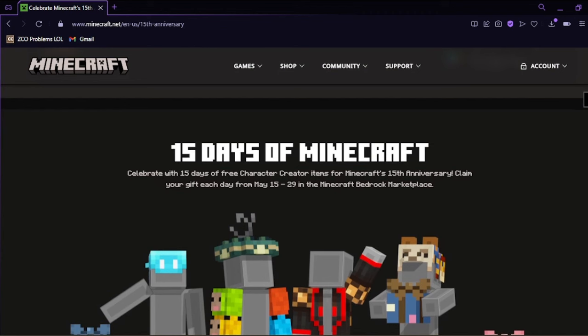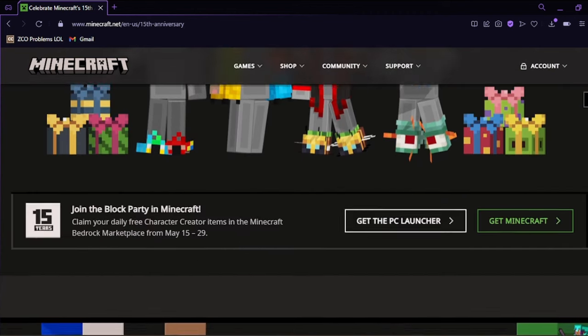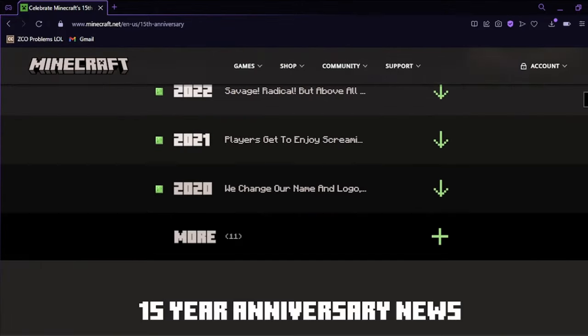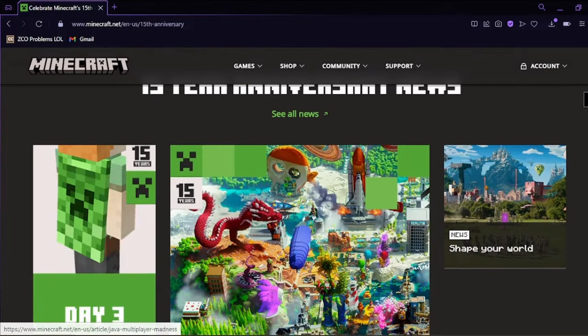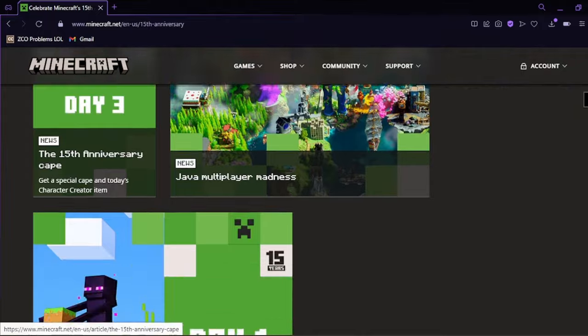When you scroll down a bit it will show you '15 days of Minecraft.' This is all stuff that you'll get for Minecraft Bedrock — it's not for Minecraft Java. They've also got discounts on all the stuff as you can see. And this is the cape that you're gonna want — this is the creeper cape.